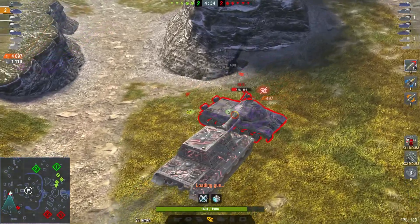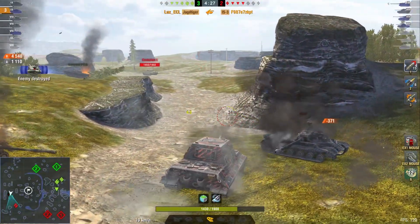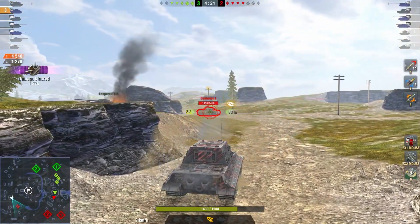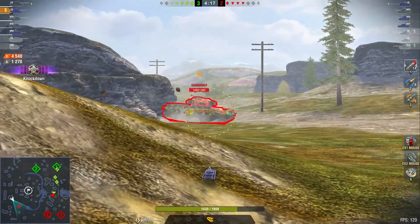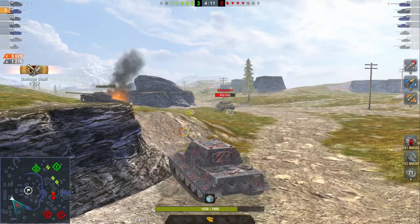The Centurion just sits there sideways and isn't really doing anything — not helping the IS-3, not charging to close the distance, not trying to get behind the Jagdtiger to finish it off. Instead he's just waiting for the Jagdtiger to finish off the IS-3 and then deal with him. This is exactly how you do not deal with a vehicle like this.